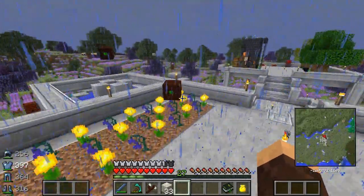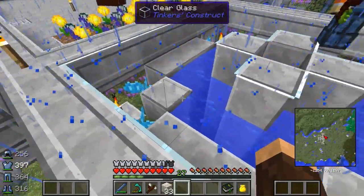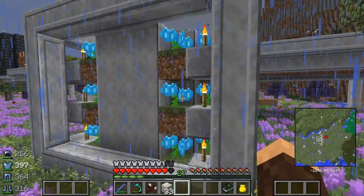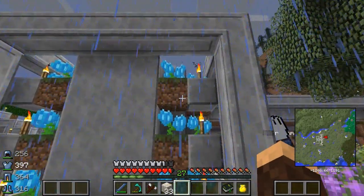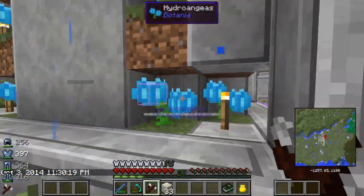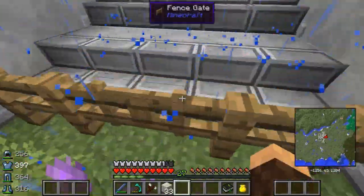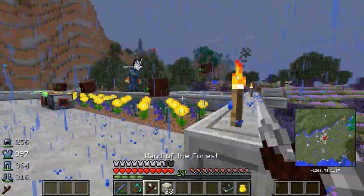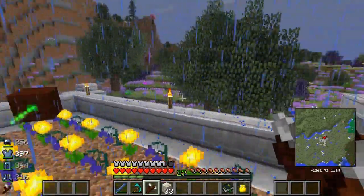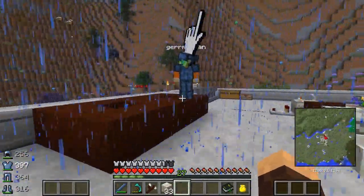Before we end, I researched online for power generation and made this hydroangeas lily flower setup. It's three tiers — eight, sixteen, and twenty-four flowers — and they all pull water from the middle. If you highlight one of the bottom flowers it shows there's a mana spreader in the bottom middle. You can highlight any flower and it shows which mana spreader it's using, which is really useful. That spreader sends it up and then to the next one. I'll probably build a second and maybe third setup to get a lot of power going. That's gonna be it — see you guys later, thanks for watching!